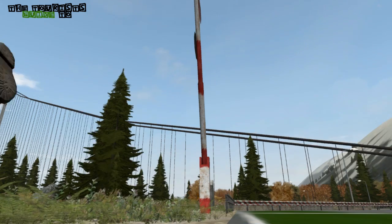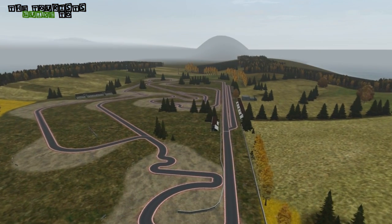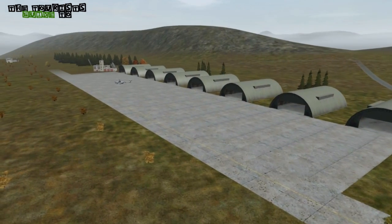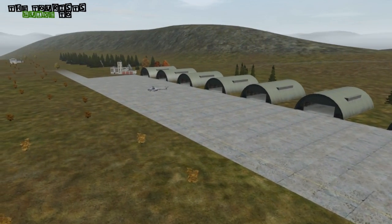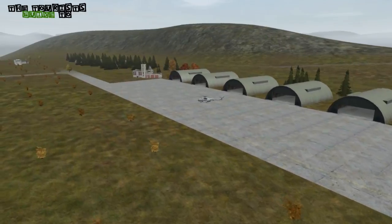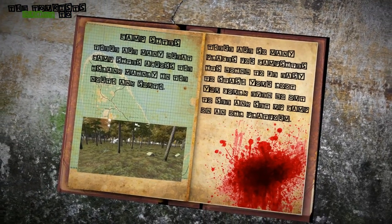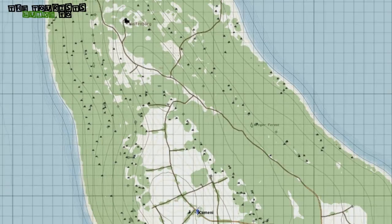There's an island to the west of the map across a long bridge — what's actually on it? Well, there's an airbase and a racetrack. On the airbase you can find one helicopter, but to tell the truth, don't risk going across that bridge. Most times you're just going to get shot running across it — it's too long — or even if you drive you'll get sniped.